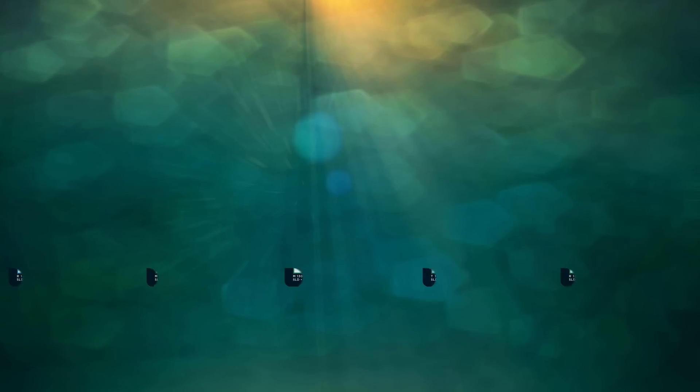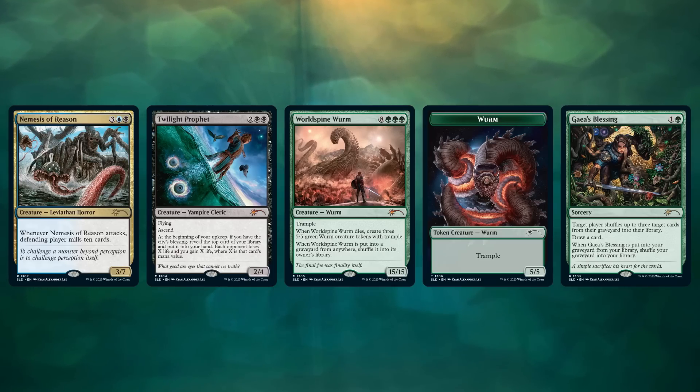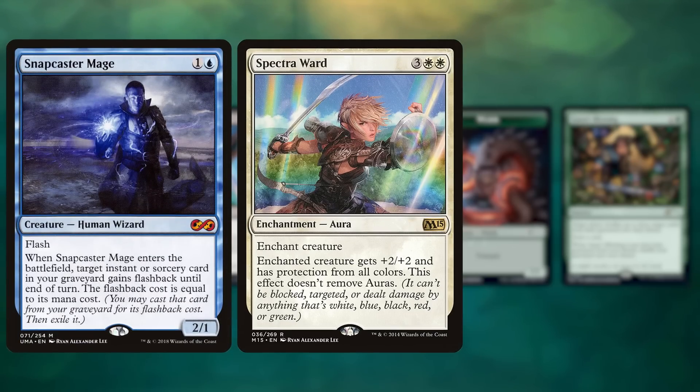Let's move to our only Artist Series from this drop: Artist Series Ryan Alexander Lee. Ryan is one of my favorite artists — they've done awesome Magic art including work from the Tarkir block, Spectra Ward, the Modern Masters Snapcaster Mage, and my personal favorite, Nabhan, Dean of Iteration. I actually learned how Artist Series Secret Lairs work from Elena Danner at a recent CommandFest — artists get to ask for cards they're interested in doing artwork for, and Wizards of the Coast lets them know which ones they'll be able to do.